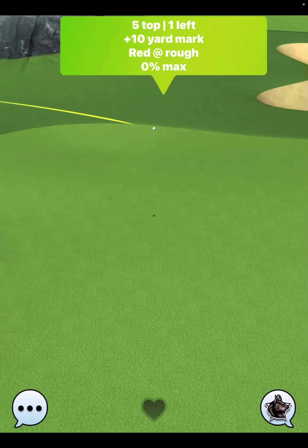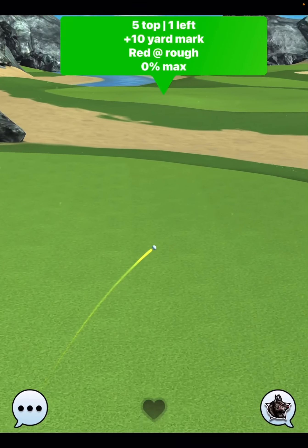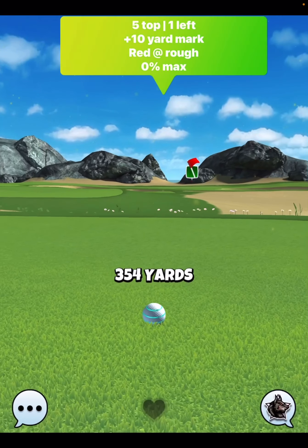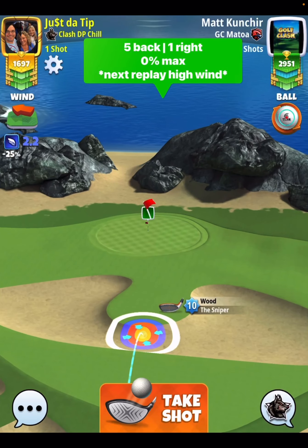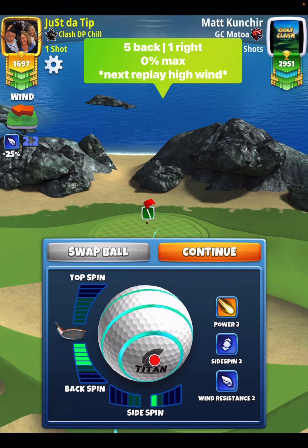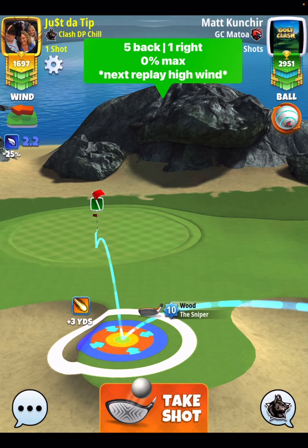Now, shot number 2, we're going to play with our Sniper and we're going to pull it at max distance. What you'll do is you're going to go 5 bars of back spin, 1 bar side spin to the right. 0% at max will be the pull. You'll notice here I have the lowest wind possible with a Titan and rookie, which is always nice when you get lucky like that.